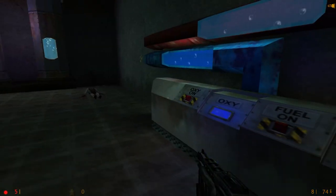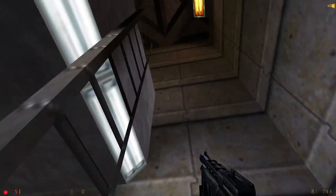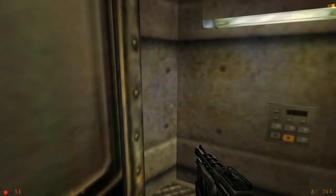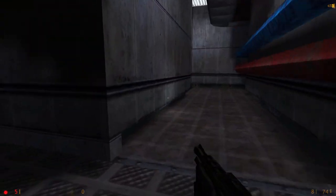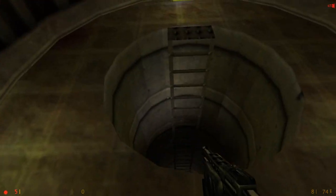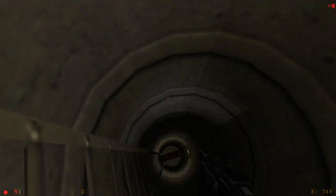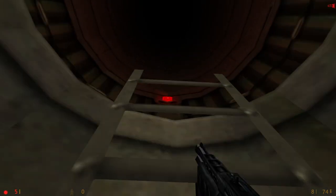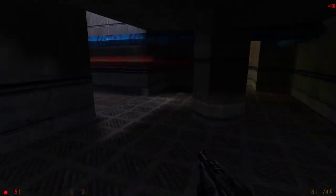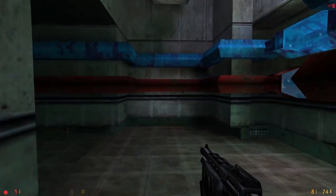Oxygen on, fuel on. So you've turned on the oxygen and fuel, but you still need power. So it's a matter of heading back to the rocket and taking the second path. Don't go down again. Wait, that's where I went before? Oh shit, yes it was, you're right. Yes, it was the sewer that you would have never guessed.